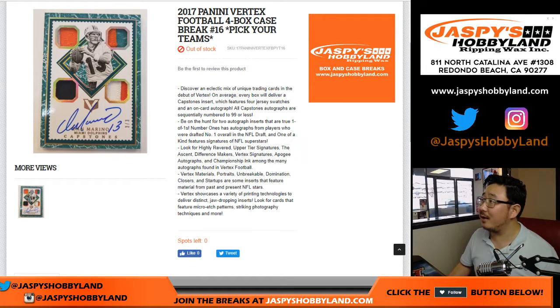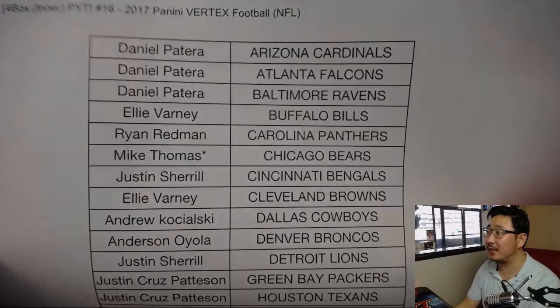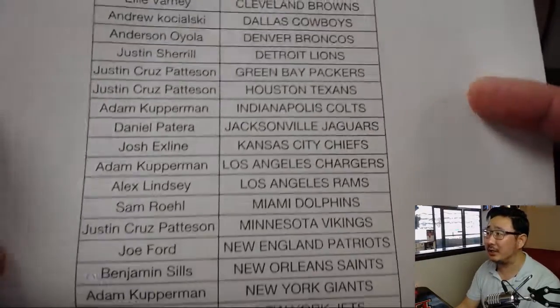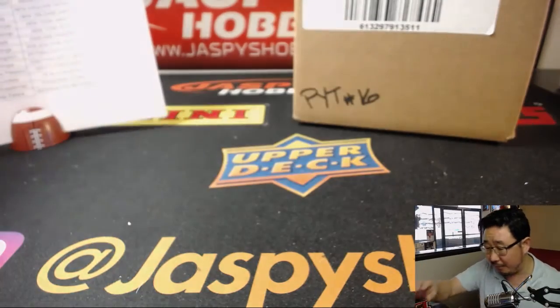Hi everyone, Joe here for JazzBeastHobbyLand.com with the second inner from the same master of 2017 Panini Vertex Football — 4 box pick your team, number 16, on a pleasant Saturday. Thanks to all these folks for hanging out. Mike Thomas has the last spot mojo with the Bears. Good luck to everybody. Thanks to everyone for getting in on this action. This is part of tonight's promo and we are very close to filling it up.